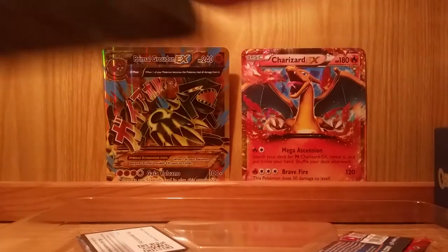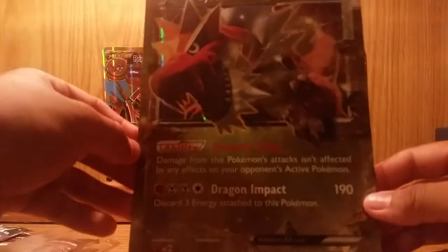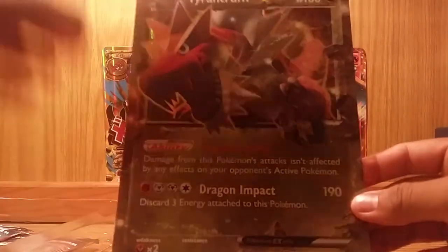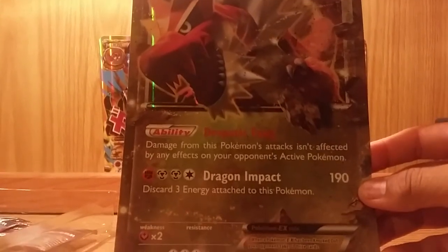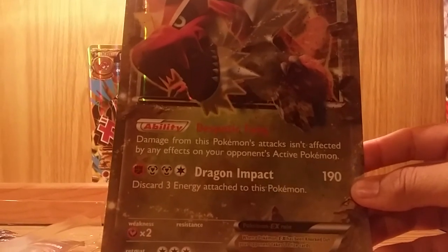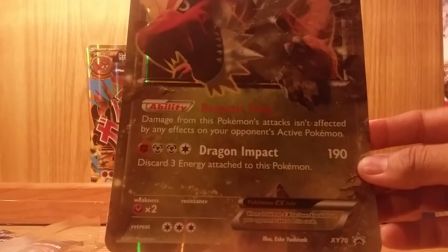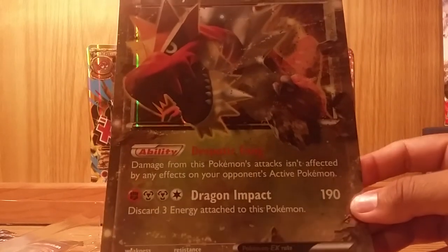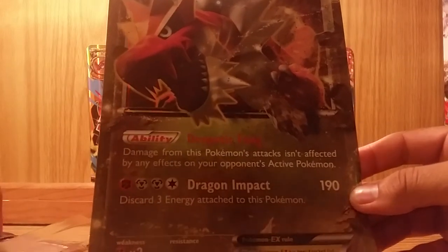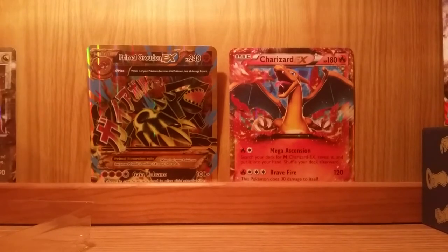There we go — move this out of the side, flip this over, throw this on the ground before more stuff starts falling. Got a giant promo card here. I believe this is the code for the Tyrantrum — I actually kind of want that. So here's the enormous card. His ability is... what does that say? Despotic Fang — is that even a word? Anyway, damage from this Pokemon's attack isn't affected by any effects on your opponent's active Pokemon. And Dragon Impact does 180 damage, but you have to discard three energies attached to this Pokemon, which I don't know if that's even worth it because it takes a while to put three energies on a Pokemon unless you have a trainer card. Anyway, let's put that in the back.